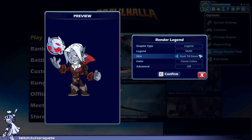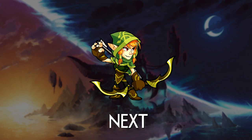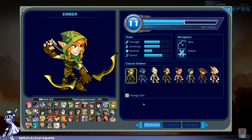Up next is Ember. She's an elf — a bit generic forest elf, wears a lot of green with foresty motifs to the hood. I feel very little about default Ember to be honest, so I'm giving a middling B.